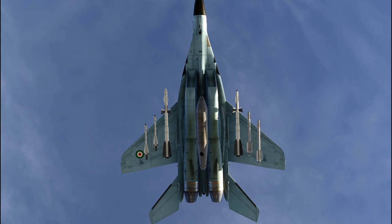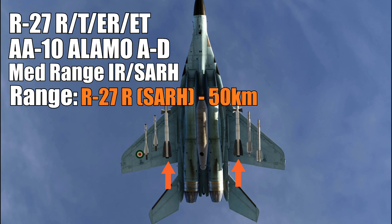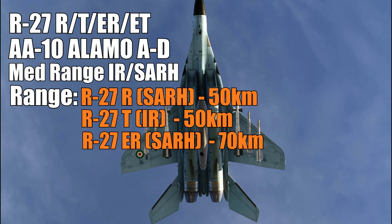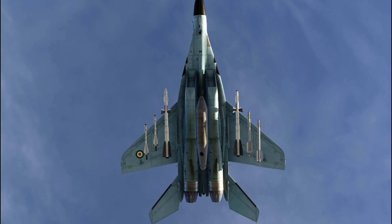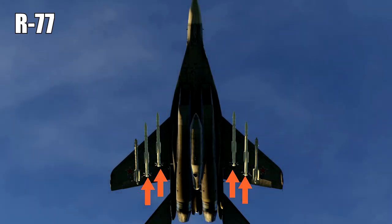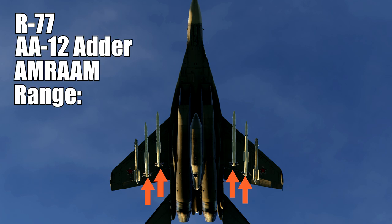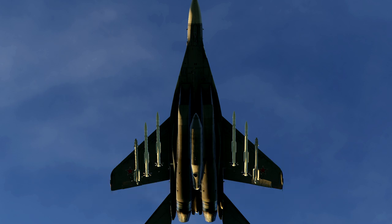Its biggest threat comes from the R-27 variants: the R, the T, the ER and the ET — the Alamo A through D — infrared and semi-active radar homing with ranges of 50 to 70 kilometers. The ER and ET are extended range variants. For the ET, you get no launch warning that it's on its way. The MiG-29S also carries the R-77, or the AA-12 Adder — a Russian version of AMRAAM. DCS says it's 50 kilometers range, but it's more maneuverable and less range than a standard AMRAAM. Unlike other Russian missiles, if the pilot loses lock but the missile has gone active, it doesn't matter — it's still going to track you. So the AA-12 is a high threat, the same way an AMRAAM is.